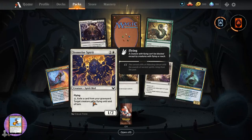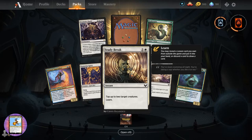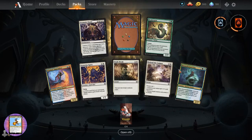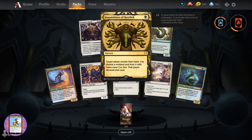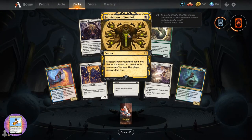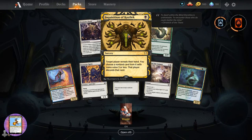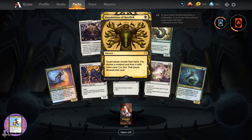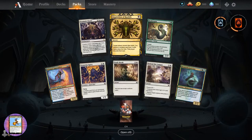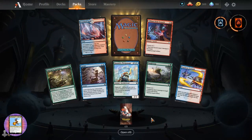Welcome Metal Manic Jammo. Stonerize Spirit. Biomathematician. Bookworm. Dramatic Finale. Inquisition of Kozilek - nice. Sorcery for a single black. Target player reveals a hand. You choose a nonland card from it with mana value three or less. That player discards that card. And that reminds me - in addition to limited, I think you can use these in historic. So that is going to do fun things for the historic format.